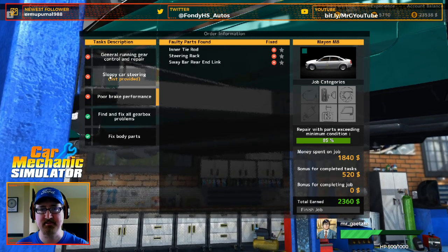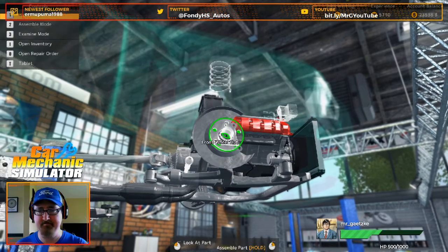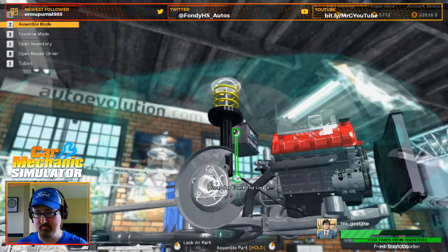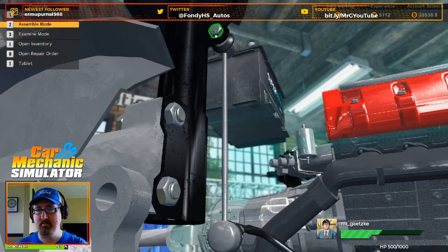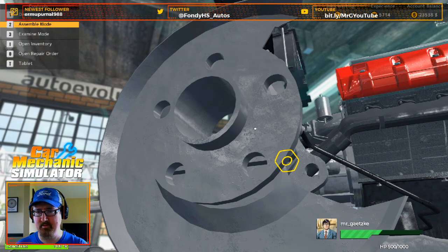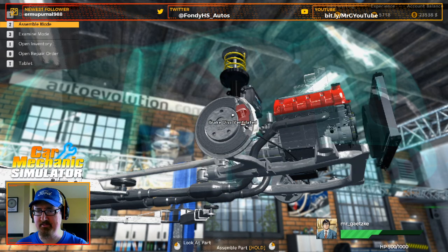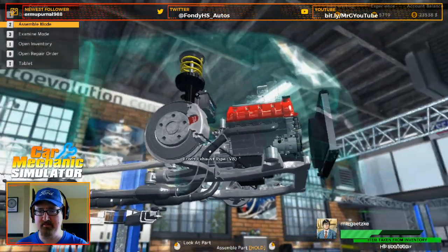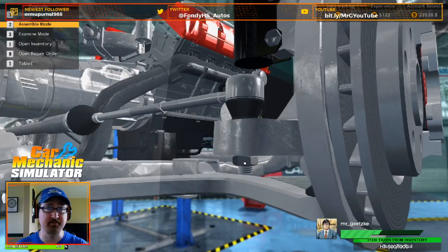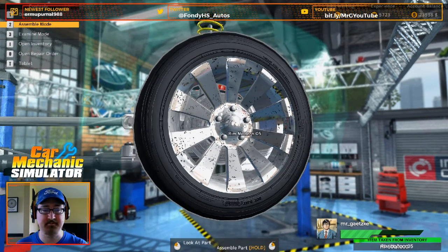Poor brake performance — putting that stuff on. Sloppy steering. Let's do this. Connecting our sway bar up to our suspension. Let's get our wheel hub on here, torque down to spec obviously. New brake pads, getting that caliper back on. Then we've got to come over here and just start getting our steering rack in place — inner tie rod with our outer tie rod. Obviously whenever we're replacing suspension components, we want to make sure we have an alignment. Not something I believe we can do in this game, but something we would definitely do in real life.